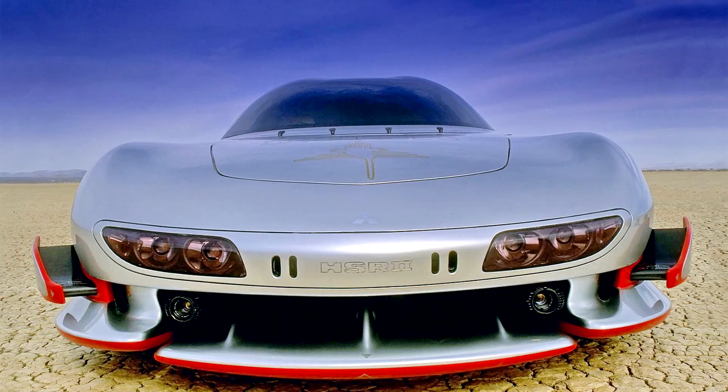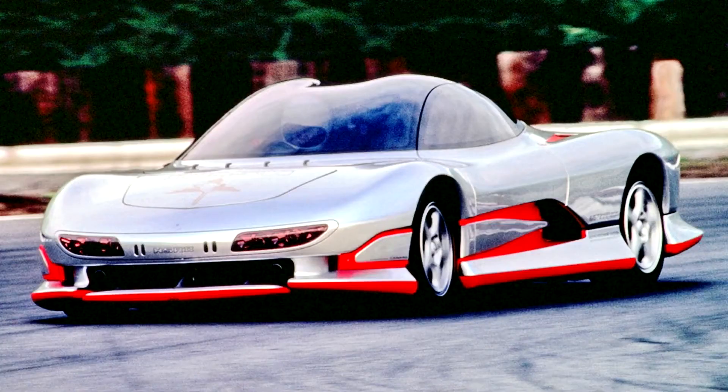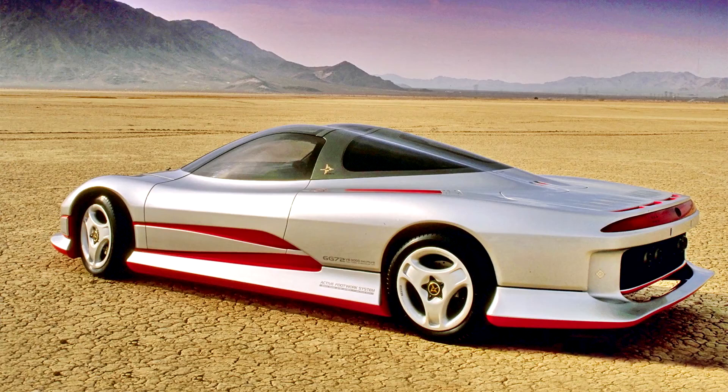Mitsubishi HSR2 1989. The second generation had a heavy emphasis on active aerodynamics, with a series of movable fins and spoilers offering a drag factor which varied from 0.20 to 0.40 depending on setup.